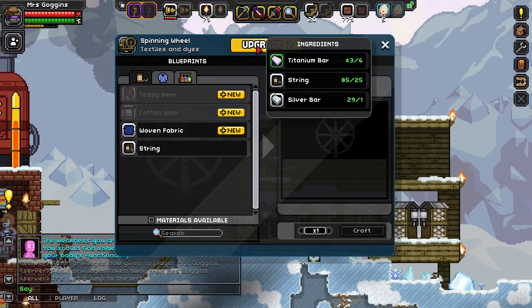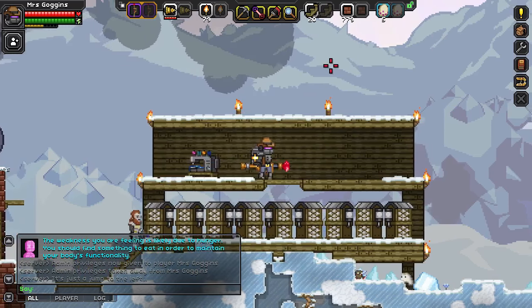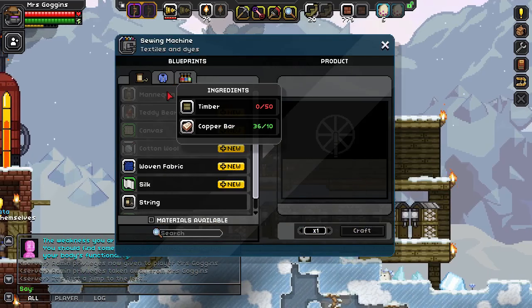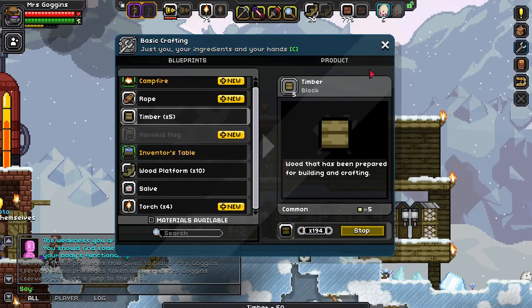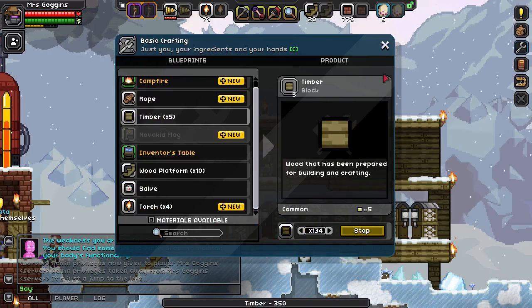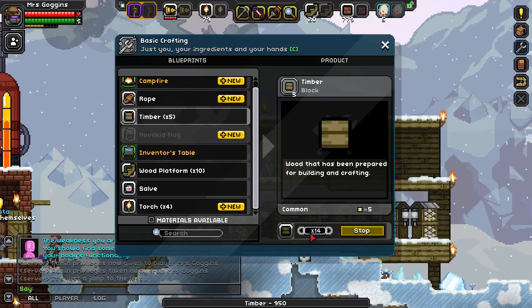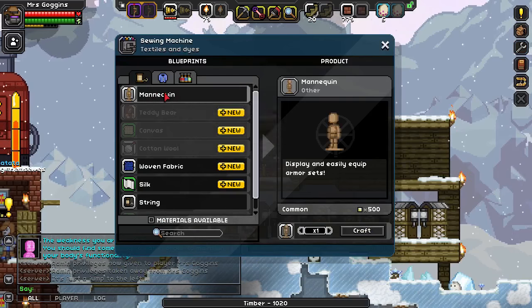For that, you'll need to upgrade it, and you'll need to be at titanium level, which means finding a planet with titanium on it. String and silver as well. So upgrade your spinning wheel and it poofs into something cool. Now we can make a mannequin. However, we will need some timber, so let's just quickly craft some of that. Lots and lots of it — a thousand timbers, all very useful. Now I can build mannequins.